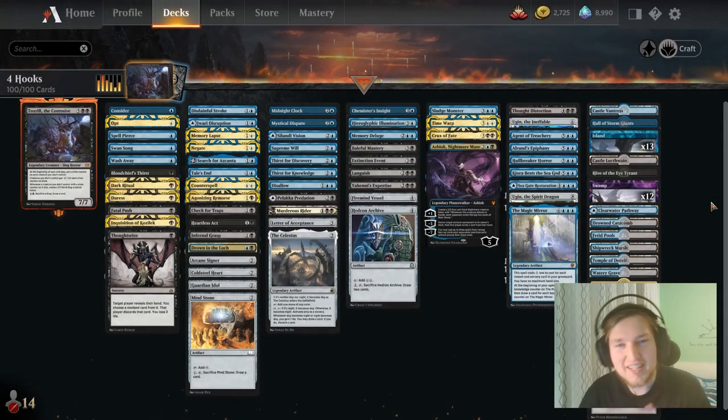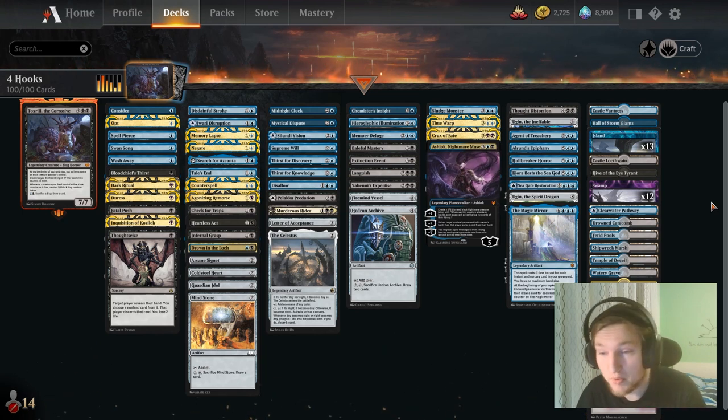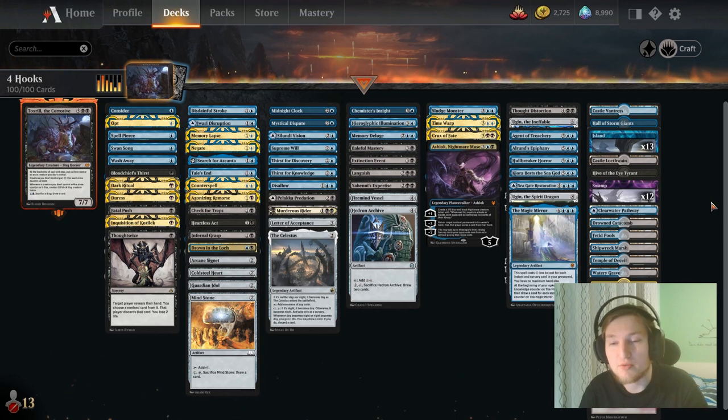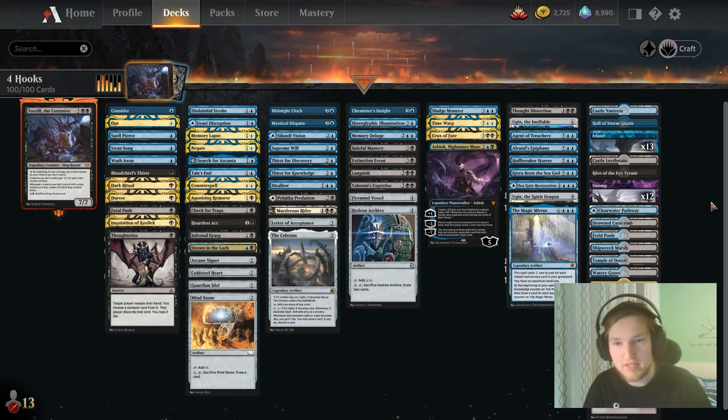Hello YouTube, welcome to Fiendain. Today we are going to have a look at Toxril the Corrosive in Historic Brawl. This deck aims to win by playing classic dimir control with a little bit of ramp, utilizing that ramp to quickly ramp into the commander or any of the other big threats in the deck.